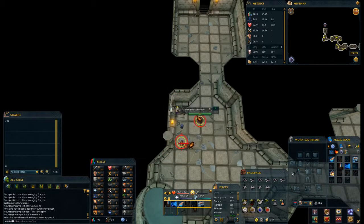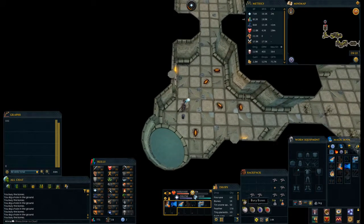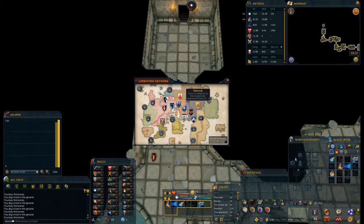Here we are, coming up six more kills thereabouts, and we'll be done the 1,000 kills. We are off to the auction house — just quickly teleporting to Varrock.